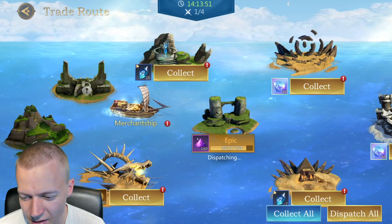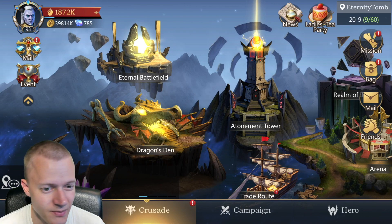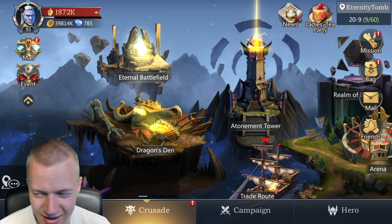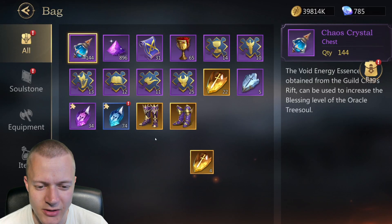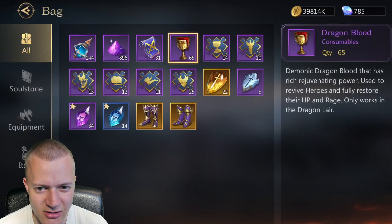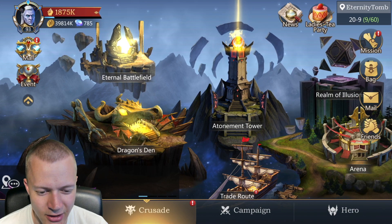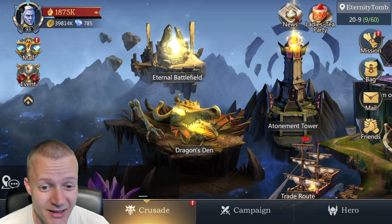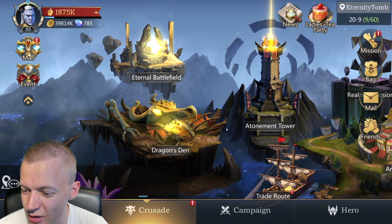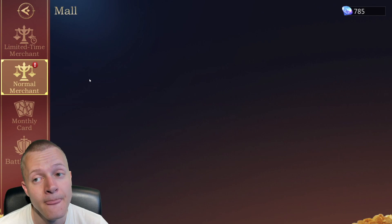Let's collect everything. I haven't done the merchant ship much because you can't skip the battle and I don't think you get much value out of doing it every day — it takes such a long time. For dragon blood, you can reset all your champions to full health and full energy in the dragon thing. I've done dragon stand 60-plus times.